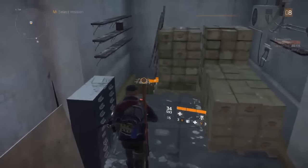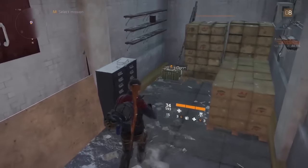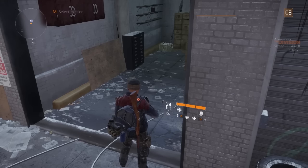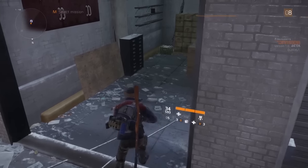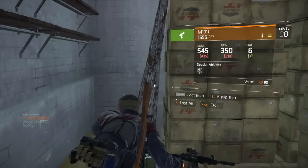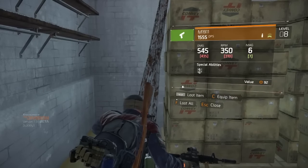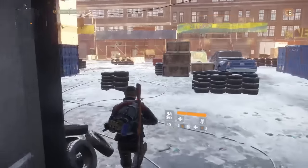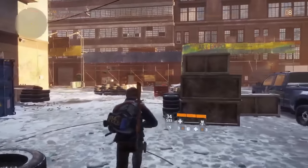These boxes you can find on the map — look for that purple icon in the middle of the map. You can go into buildings and find these boxes which give you some decent items. This one didn't give me a great one, but I'll take it. You can sell them at the vendors in the bases.